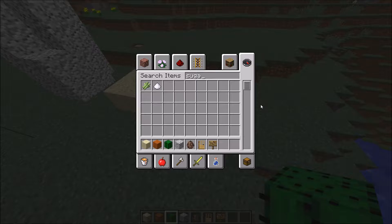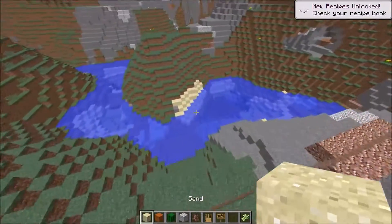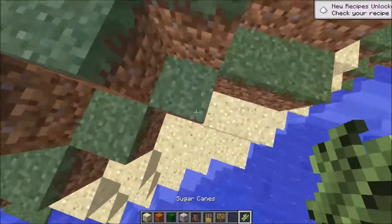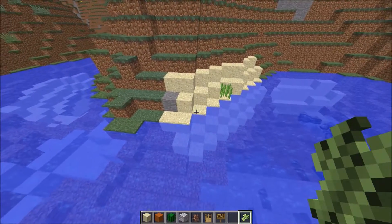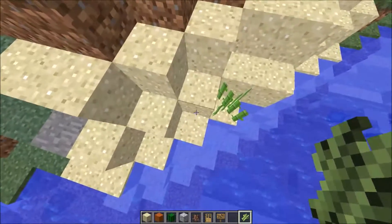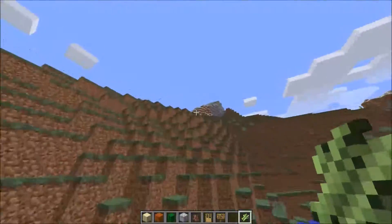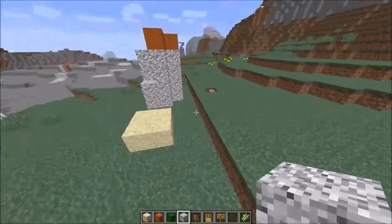Also, if you didn't know, you can put sugarcane on the sand. You need water first, okay? And this is a very good example. If you don't want to use dirt for sugarcane, you use sand. But honestly, dirt is much better.